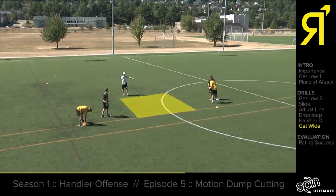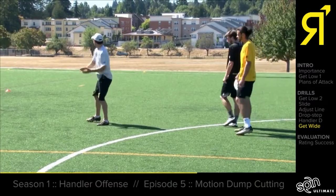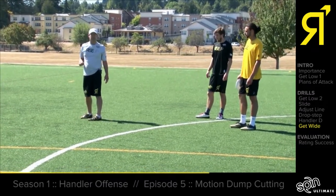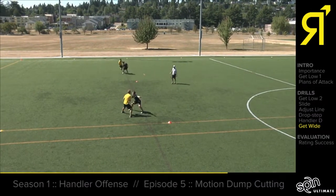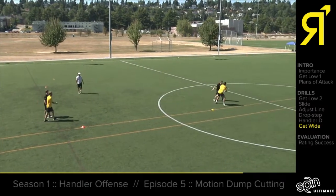We can hit this spot like an archer pulling their bow — we can hit this with a lot of power if we pull the bow back all the way to the other side of the field. Frank is immediately getting to his position, seeing the field, and now he can hit his break point with speed and we can take the disc up the field.